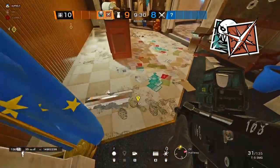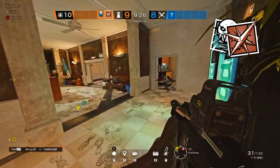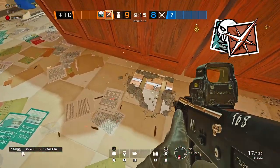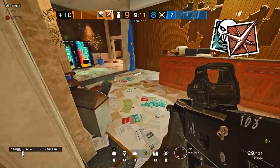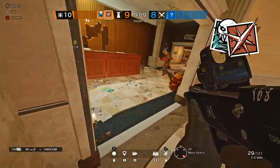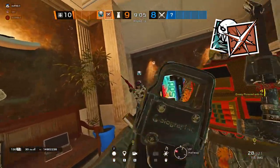When using Lesion and Ela, you can actually put your gadgets in between floorboards, and it can hide them very, very well — especially Lesion mines, because it's very unexpected and you literally have to look into the floor. A lot of times you can catch people off guard doing this, and with Ela mines, you don't really expect it if you hide it properly.